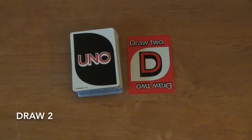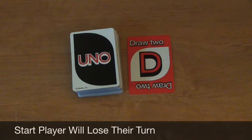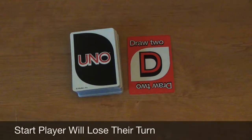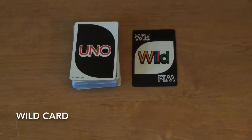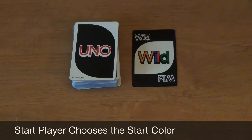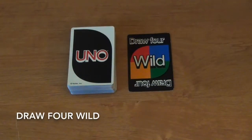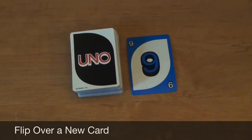If a draw two card is face up at the beginning of the game, the start player must draw two cards from the top of the draw deck, and that player will also miss their turn — the next player will take the first turn. If a wild card is face up, the start player will choose blue, green, red, or yellow as the color of the card that must be played, then take their turn as normal. If a draw four wild card is face up, the card will be shuffled back into the deck and a new card will be flipped over to the top of the discard pile.